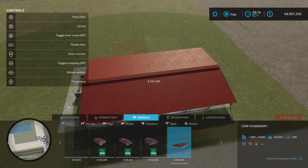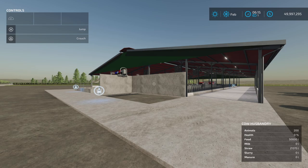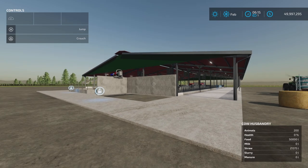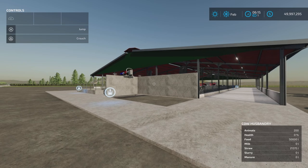So if you're looking for an odd-angle type placement, it's not going to happen with this one. Capacity is 200 cows, $260,000 to place, and maintenance is $150 per day.